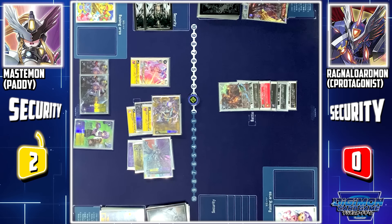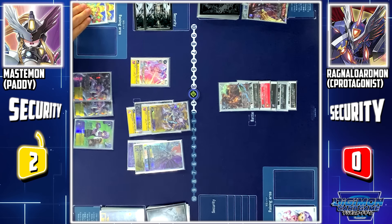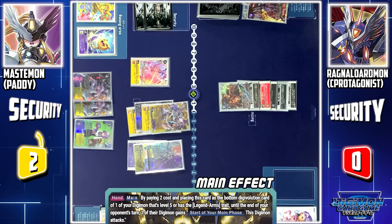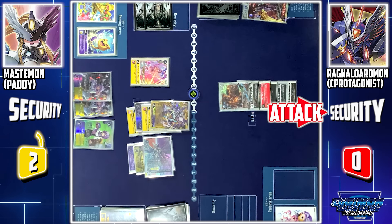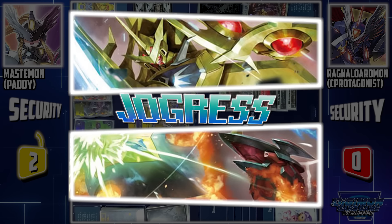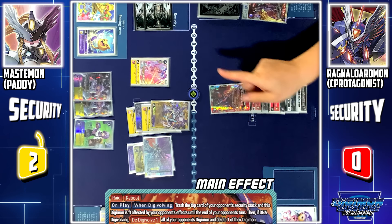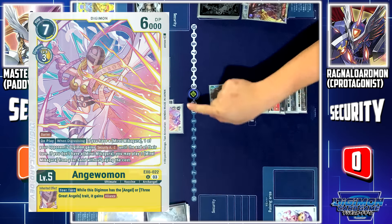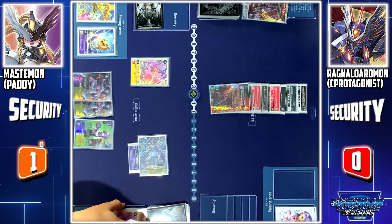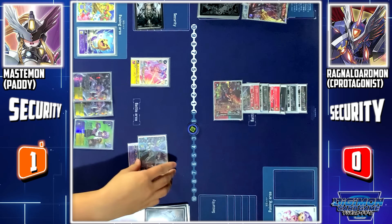Turn pass. My turn, active phase. Mirei will give me 1 extra memory. Stand, draw. Digitama hatch. At the start of my main phase, Mastemon Ace is forced to attack. I'll use Mastemon Ace to finish the game. Hold it — I'll blast jogress Briway Ludumon and Durandamon into Ragnalotmon Ace. Ragnalotmon Ace on-digivolve skill: I'll crash the top card of your security. Then Ragnalotmon Ace is unaffected by all your effects until the end of your turn. Since this Digimon was jogress digivolved, I'll de-digivolve your entire evolution source, and I'll delete Anjumon. Since Mastemon Ace has left the field, you'll lose 4 memory. Thanks to Briway Ludumon's ESS skill, I'll use Ragnalotmon to block the attack. Anjumon is deleted.